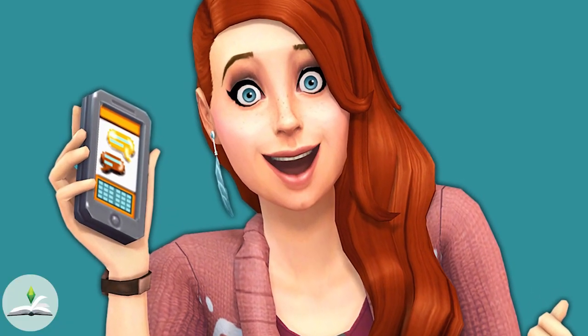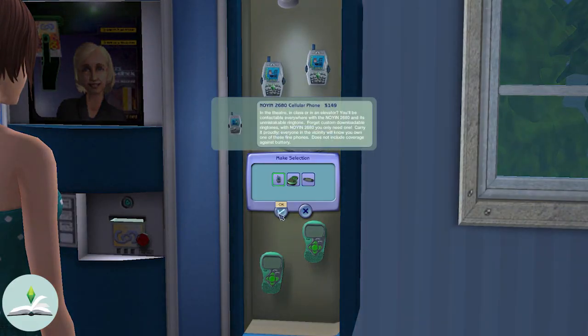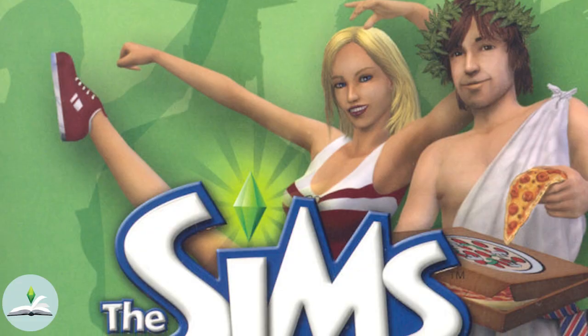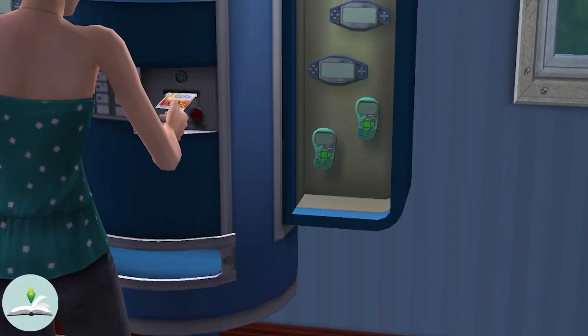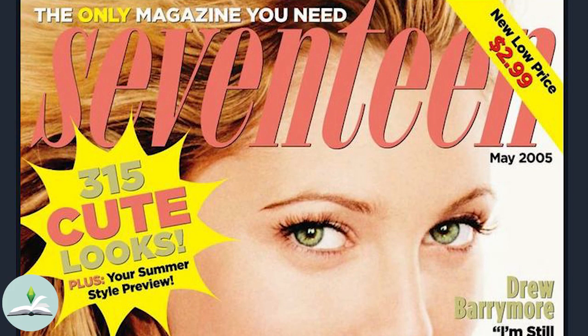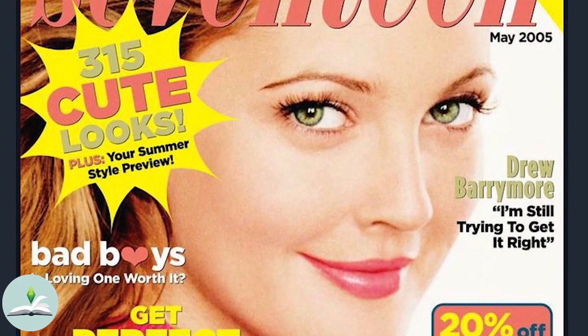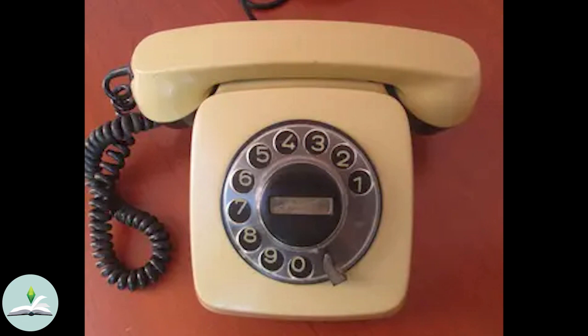Nowadays your sims just come with a phone in their pocket, but before The Sims 3 and 4, your sim had to go out and buy it. With the release of The Sims 2 University, the first expansion pack of The Sims 2, your sims didn't just come out with a phone straight out of Create A Sim. You could say this is because of the times — back in 2005 when the pack was released, people were just getting into flip phones. Before that, not everyone had a mobile phone.